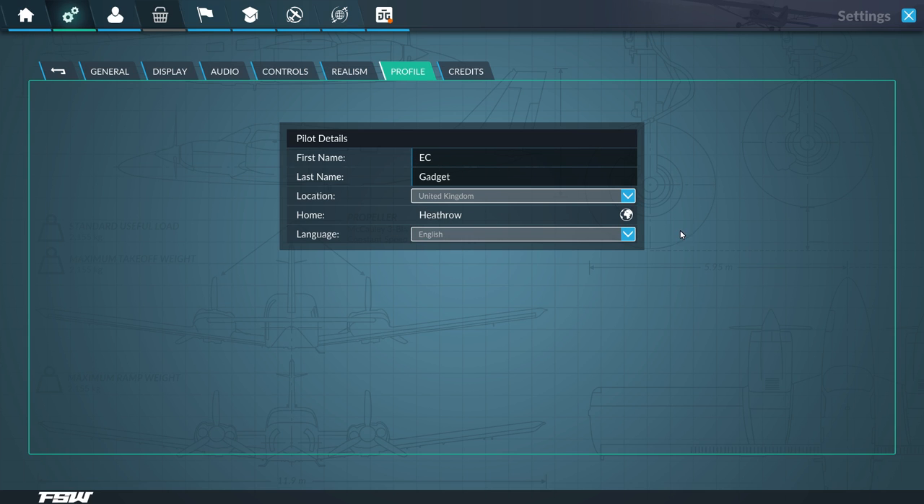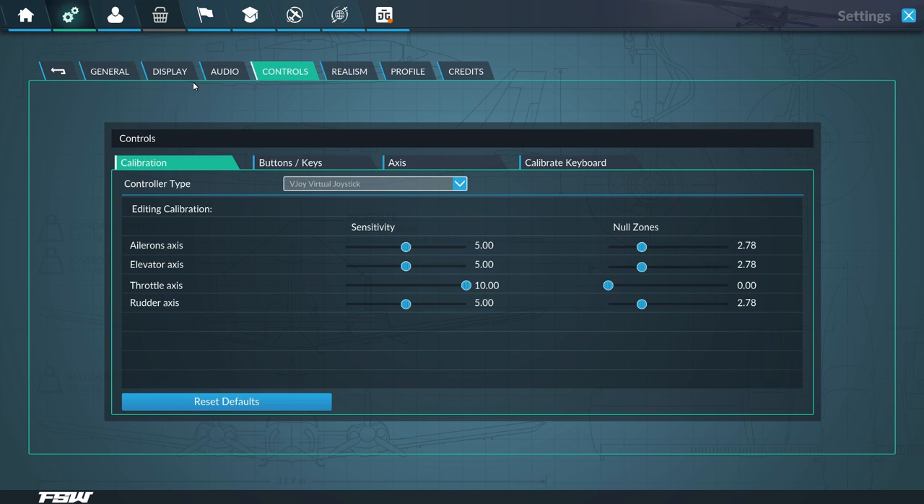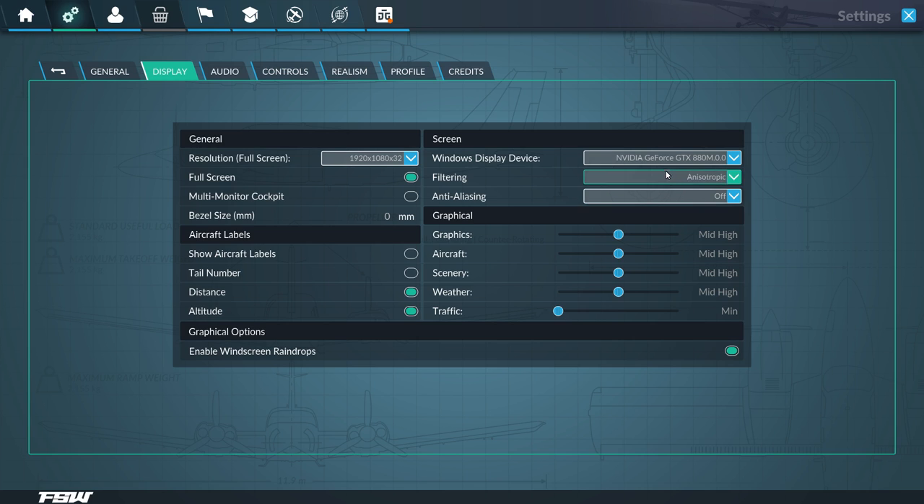I've done hundreds if not thousands of hours in flight simulators, so I think I can handle the hard realism settings. The pilot details are set up as Heathrow, United Kingdom - just standard stuff. In display settings I'm running a GTX on my laptop, so I've brought things down to mid-high. I've got windscreen raindrops on, aircraft labels turned off, and full screen enabled.